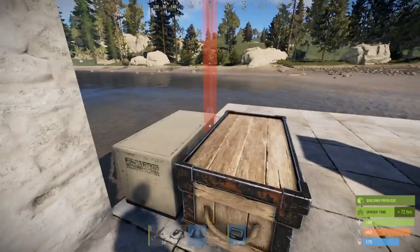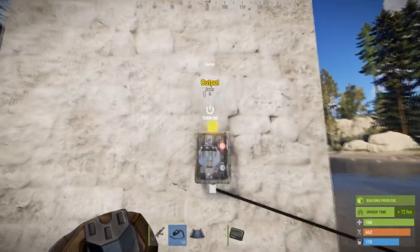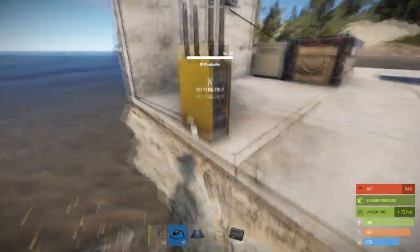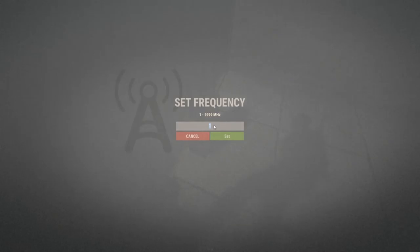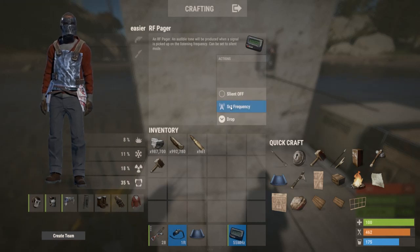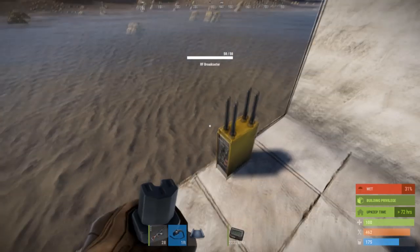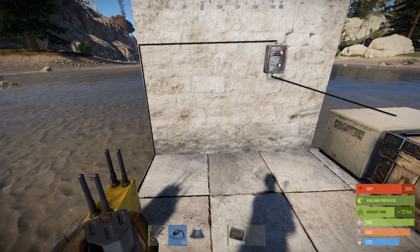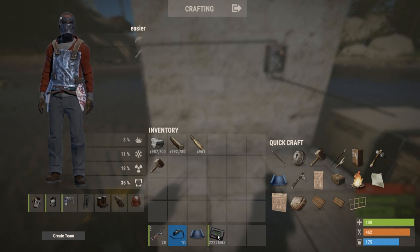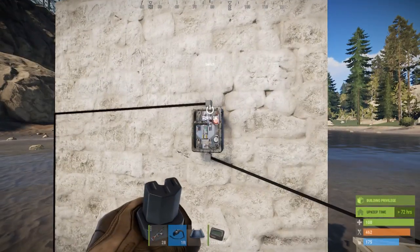Let me quickly demonstrate. We're going to run power into a switch and then power out from the switch into the RF broadcaster. I'm going to set a frequency by pressing E — we'll set it to four twos — and then in inventory I'll set the frequency of the RF pager to the same number. There is currently a known glitch where if you craft the RF pager you cannot set the frequency, but that is either going to be fixed soon or has already been fixed. In custom servers spawning it in, or in regular servers finding one, they will work as intended.